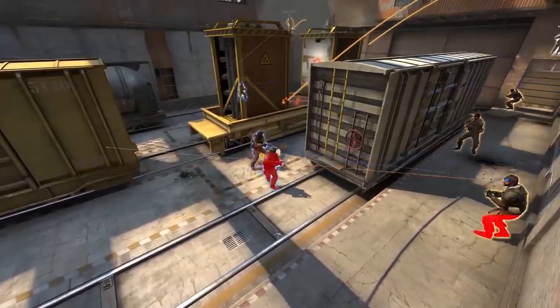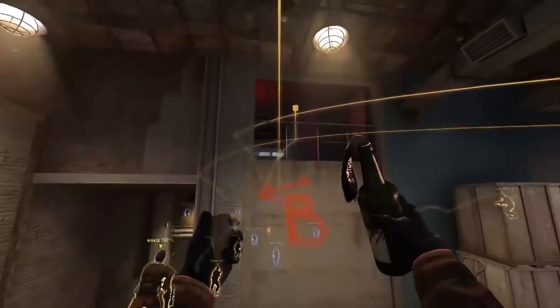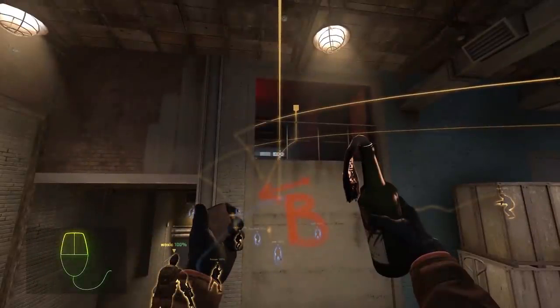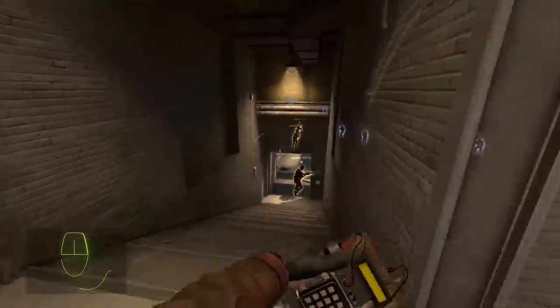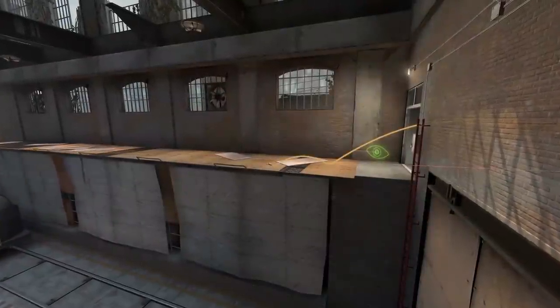Finally, your molotov. Your molly will land at the back between the bomb train and the blue train. This isn't a full lineup shown, but if you throw the molly at the bottom right side of the right window it has the best chances of the fire spreading behind the bomb train.